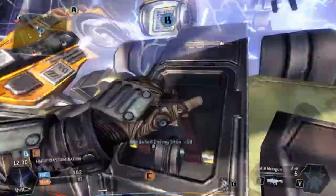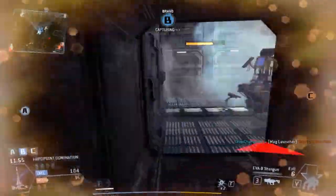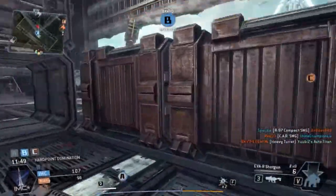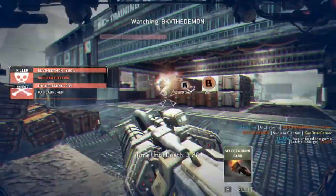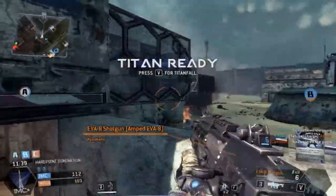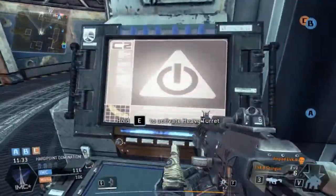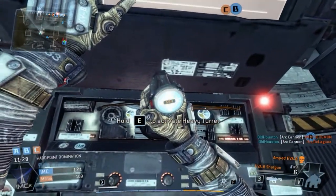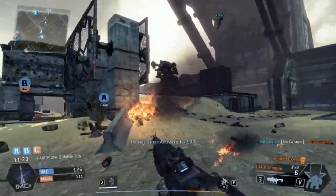Let's see if I can rip this guy out of his Titan. Let's rodeo this guy — oh he's gonna smoke me, never mind. Lost him, I hate when that happens. I got him, he's dead — oh he's gonna go nuclear, and then I died. I'm going to hack this turret because it's standing still and I know I can do it. Yeah, nice — I'm getting the one by A.